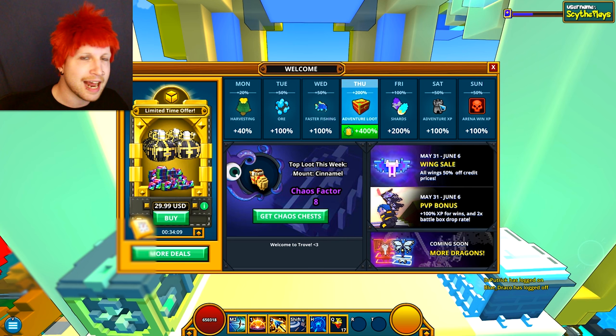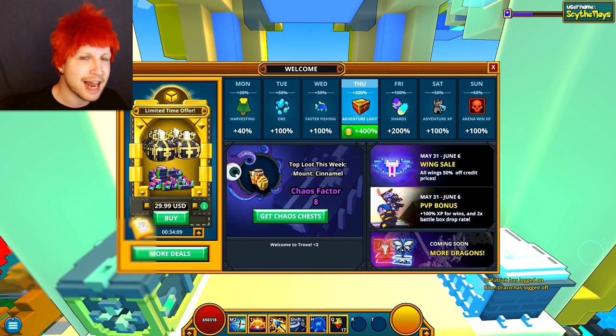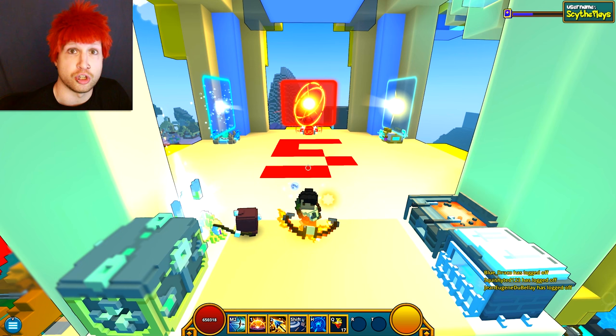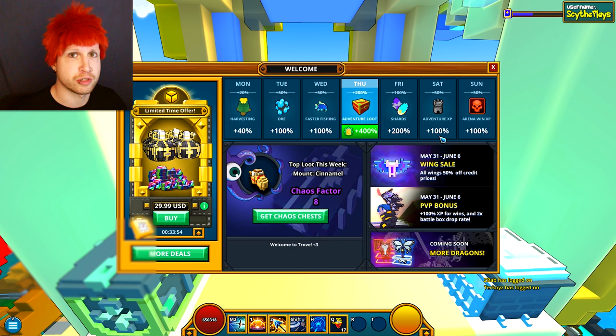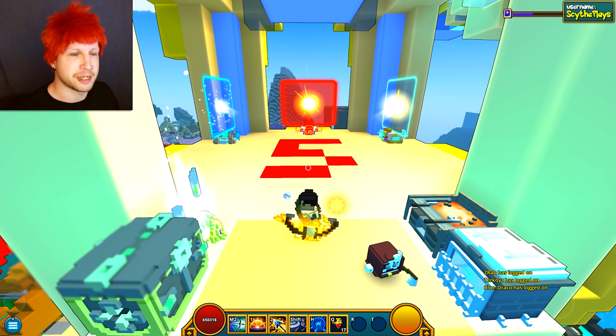If there's one day of the week you want to log in and grind on Trove, it's Saturday, because that extra experience makes a difference — it makes it almost useless not to use it. I don't touch any characters unless it's experience day. And if you have Patron — which I buy with in-game flux — you can get yourself the 100% boost, which is fantastic, plus Patron has a ton more benefits.